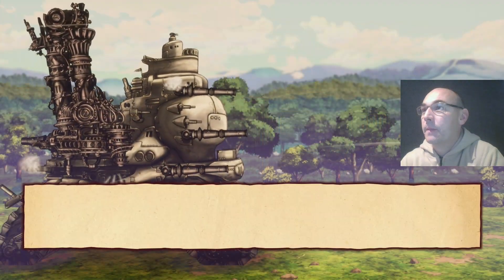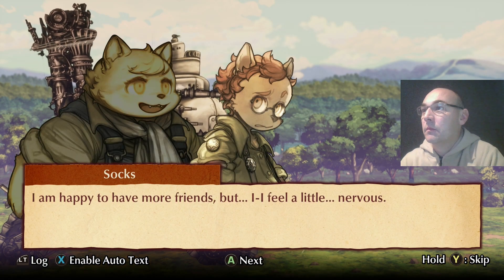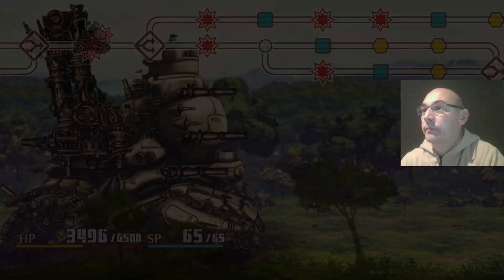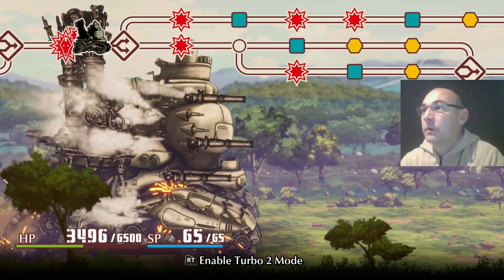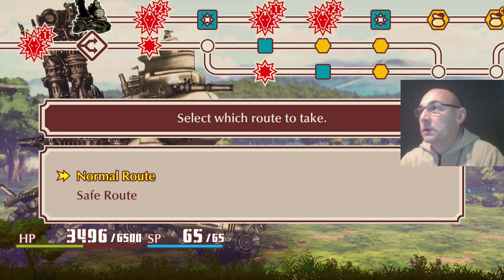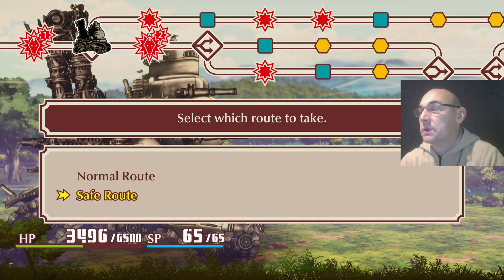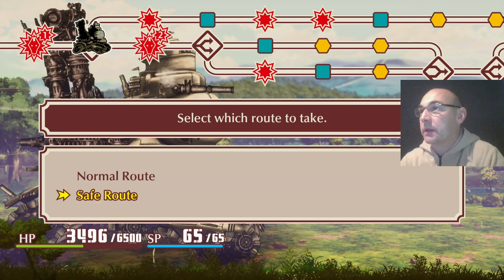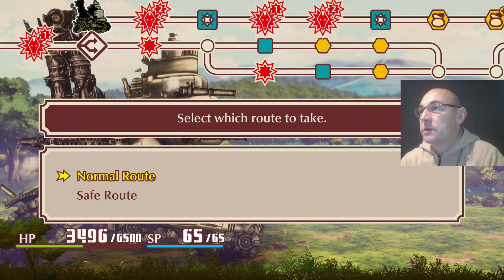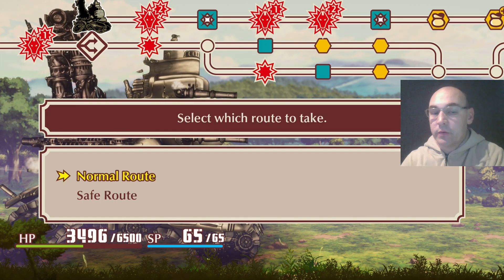One more character joins the crew and we carry on through. Again, the normal route up the top looks like three battles and maybe more at the end, or the safe route with just one battle, or another route that looks like you can get through with just one battle. It's up to you how you want to play the game - if you're struggling, it gives you options for how to work through it.